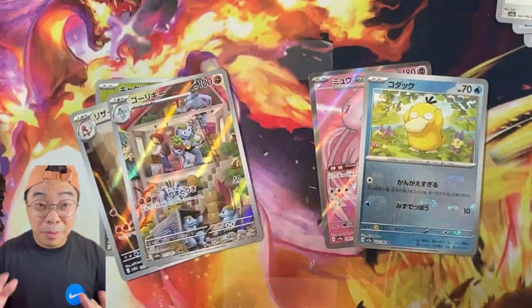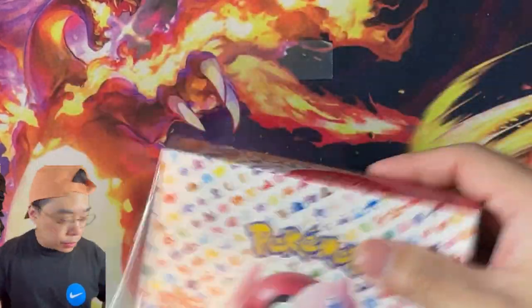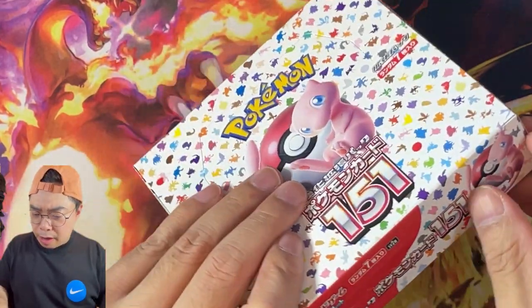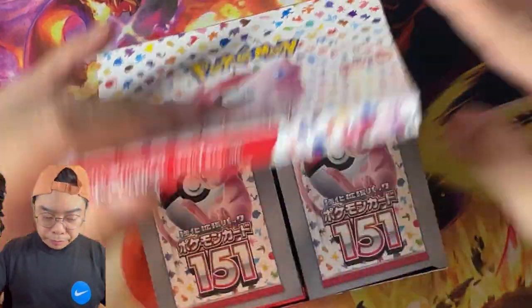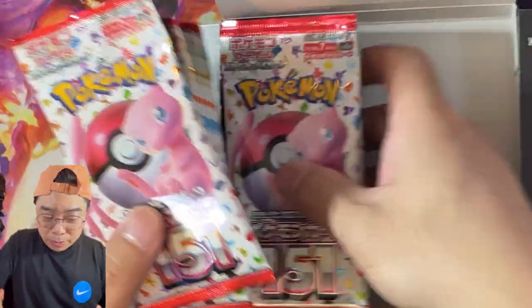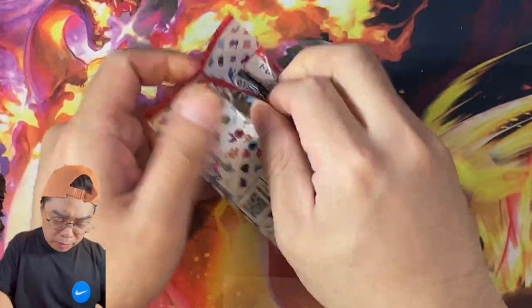We're going to go into our second box and see if we can get that in our second box. Here we go — second box. No God Pack from our first box, which is okay. We did get a very lovely SR Mew EX, so I'll be hoping we go even better — maybe pull the SAR, maybe pull the Erika SR, maybe pull the Erika SAR, or maybe pull a God Pack. Anyway, second box, here we go.